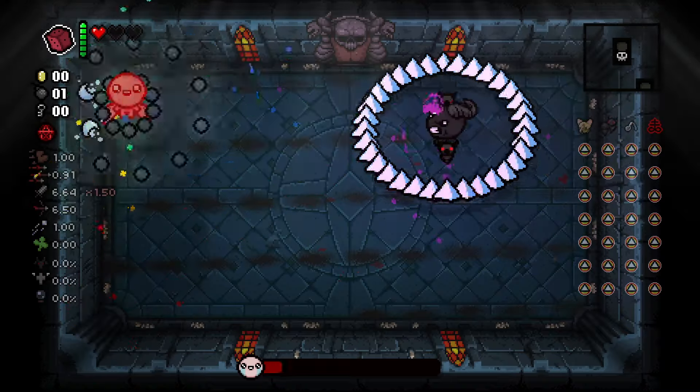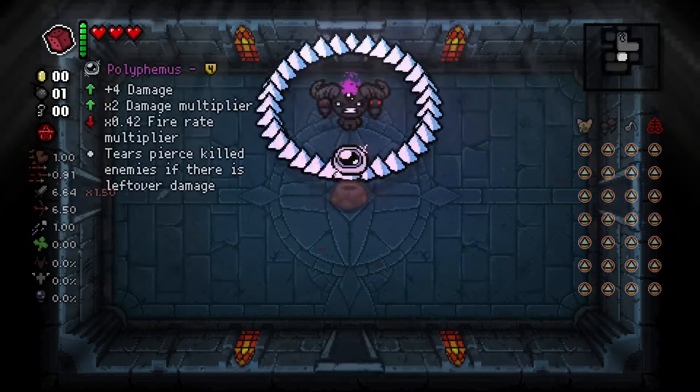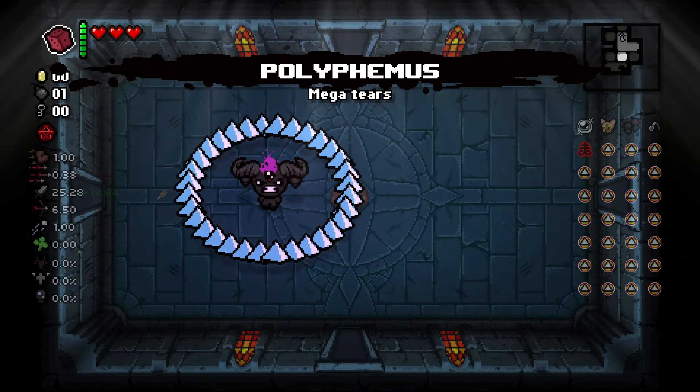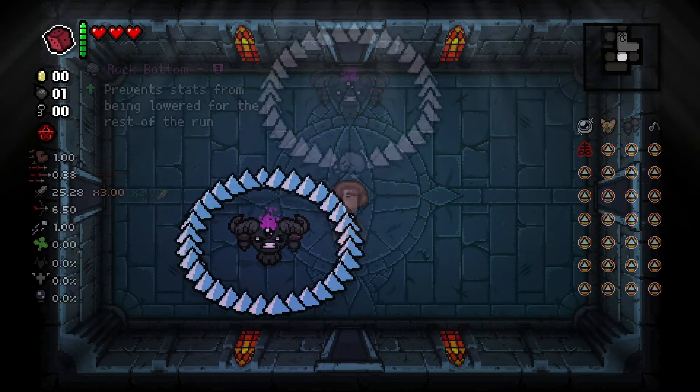Now we're going to take on Hush, so we need to boost our damage a lot. We add Polyphemus to boost our damage all the way up to 25.28, but our very low fire rate is now becoming a problem.